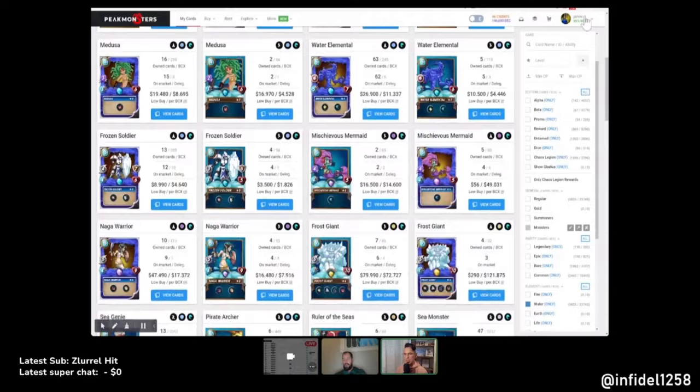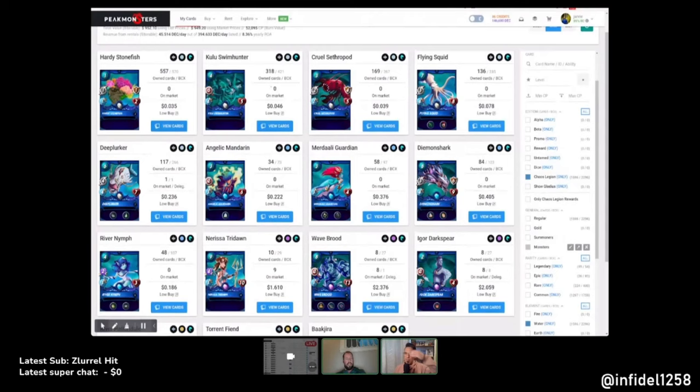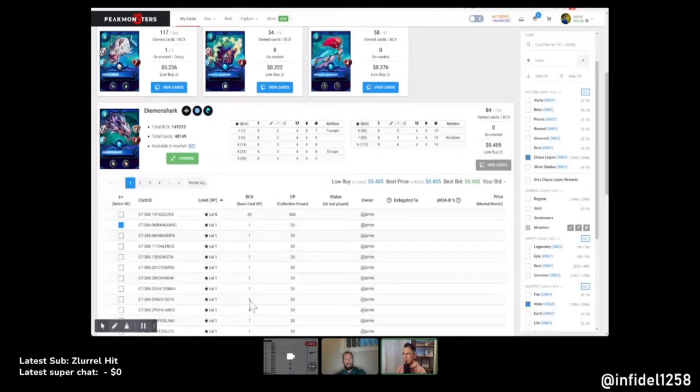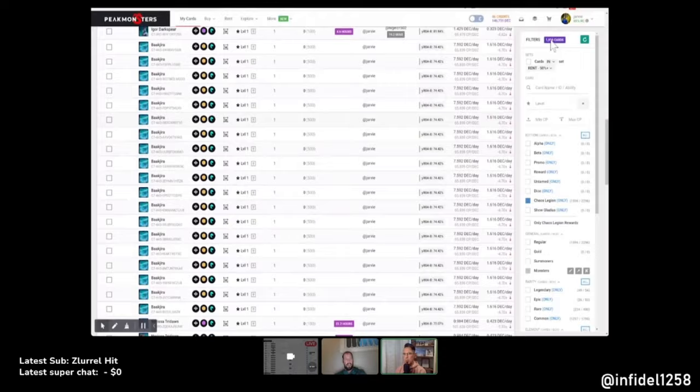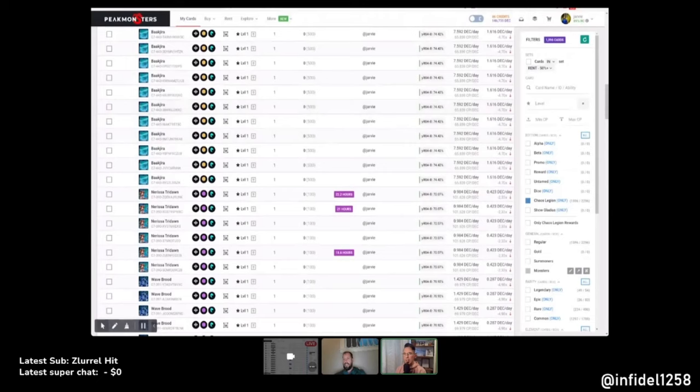Now we go to the monsters. Focus on chaos legion first — isolate that filter. The Stonefish is good at level one. Demon Shark is like a carry card at really low levels — the trample is great, and look at the armor and hit points: six and seven. Huge magic teams are pretty rare at that level, so at that level anyways it's a strong choice.